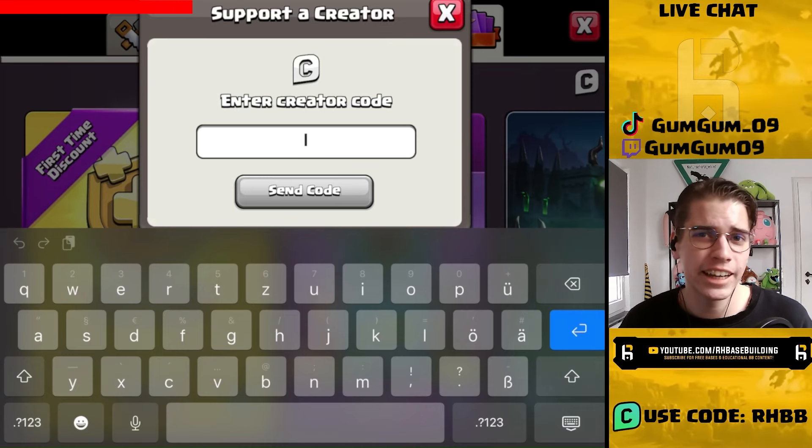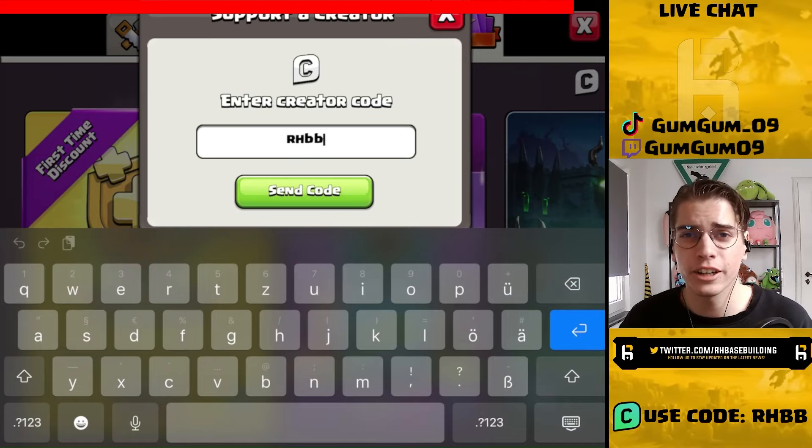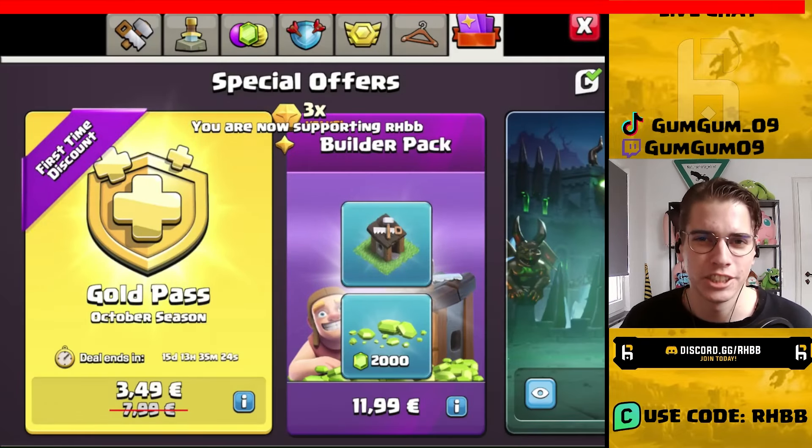Quick reminder: if you're planning on buying any in-game items like the Gold Pass or any offers, then make sure you are using a creator code. Code RHBB to support this channel would of course be much appreciated.